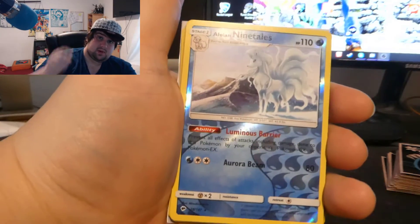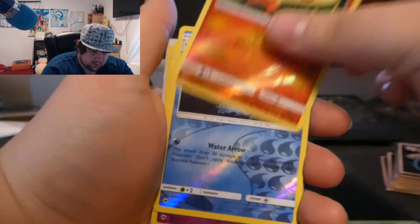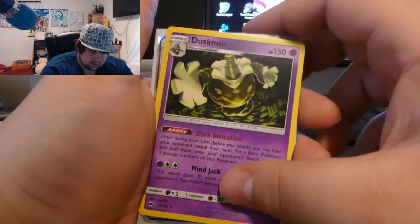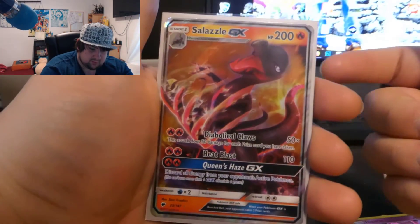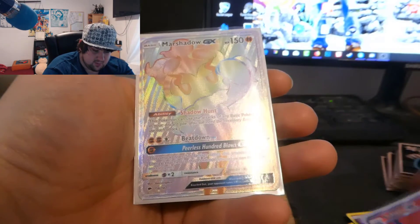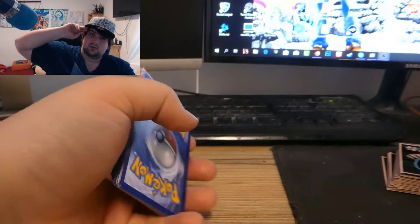Welcome back to recap time! All reverses: Alolan Ninetales, Lickitung, Kingdra, Croagunk, Pansear, Kingdra, Whimsicott, Diancy, Plumeria. Hollows: Diancy, and a really cool-looking Dusknoir. Rare cards: Salazzle GX — and just imagine doubling it up with the full art Salazzle GX which I already own. And topping it all off — the Rainbow Marshadow, looking absolutely baller. I really hope you enjoyed the video, be sure to subscribe if you haven't already — see you in my next video, peace. Don't forget, collect 'em!